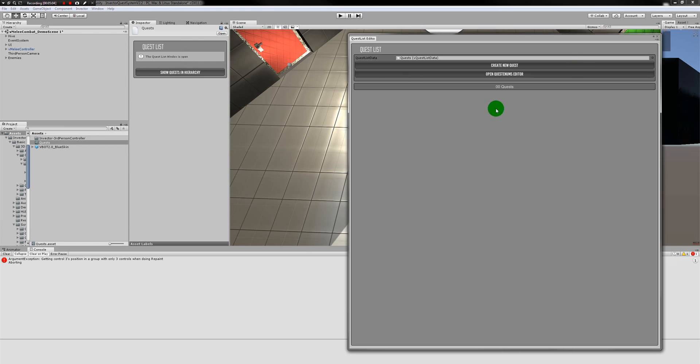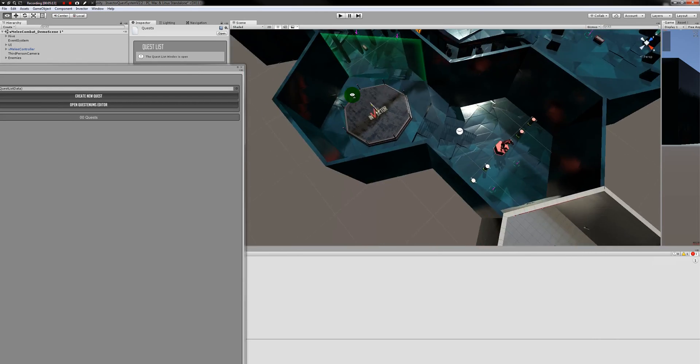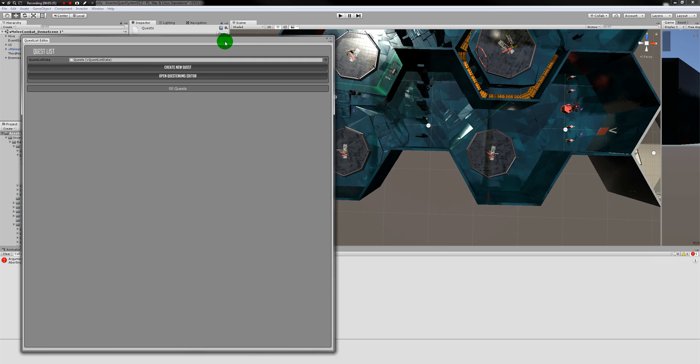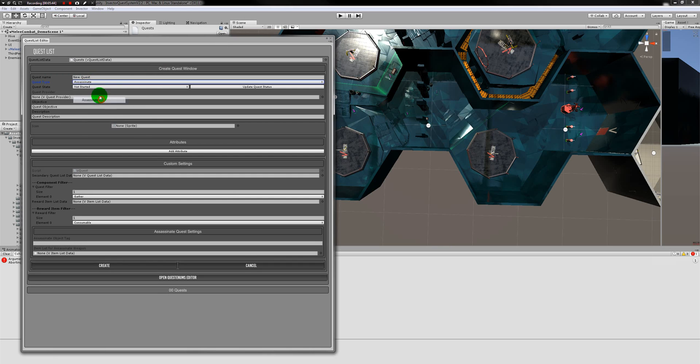Once the file is created, click 'Edit Quests' to open the list. My main quest is to take down all the enemies and bring two quest items, which breaks down into four tasks: kill enemy one, kill enemy two, kill enemy three, and collect and bring the quest items. Let's create the task quests first — three of them will be of type 'Assassinate.' For the first one, let's say 'Kill Enemy 1,' leave the quest provider blank for now.